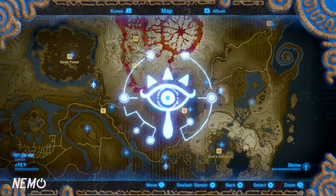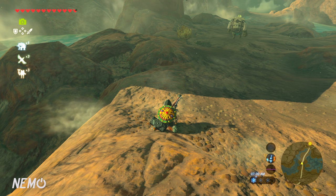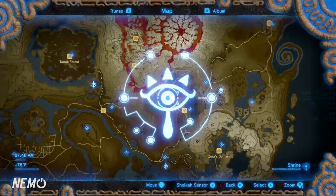Before you go anywhere close to the Southern Mine or Goron City, you're going to need fireproof elixirs. There are a couple of methods, but the method we're going to use in this video is we're going to get a fireproof lizard and monster parts, put them in a pot, and call it a day. If you guys want recipes for every single elixir, check the description — I've got a video on that as well.